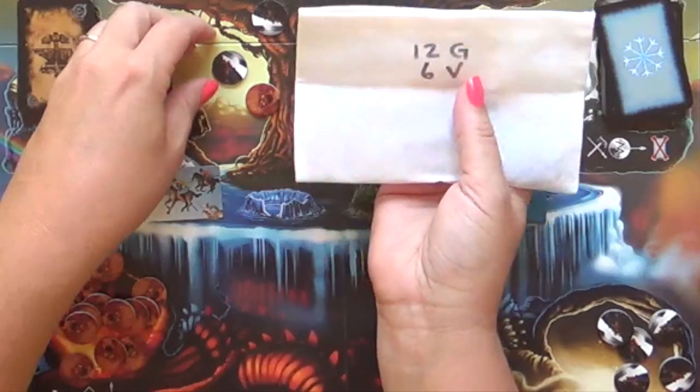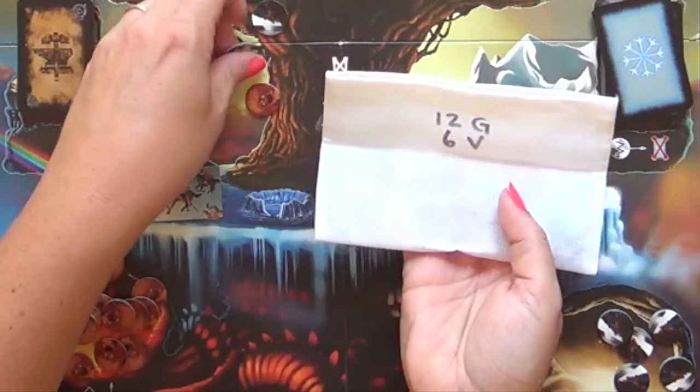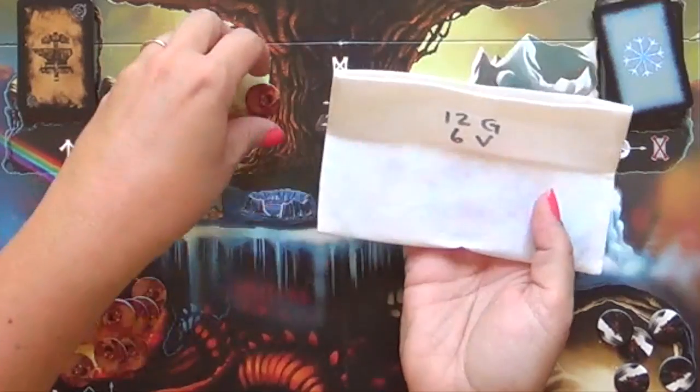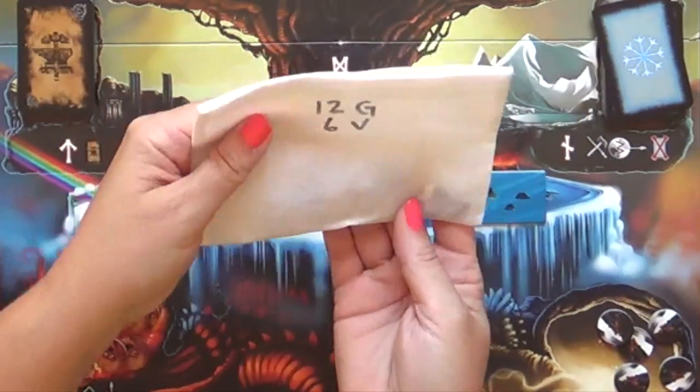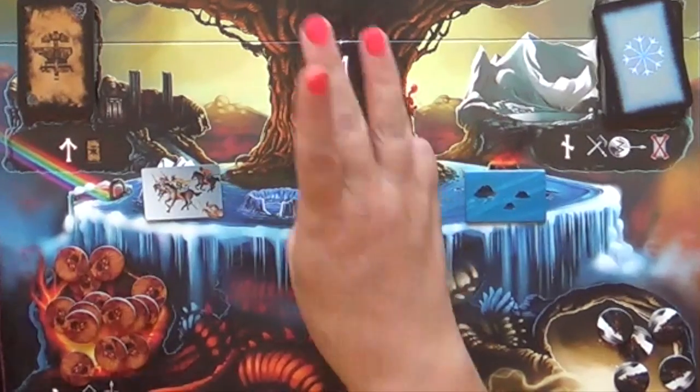We had six Vikings in the bag; I'm taking two of them out and giving them to Odin. The fire giant goes back in. There aren't many Vikings left in there — got to remember that. Those are my three actions for Odin's turn.